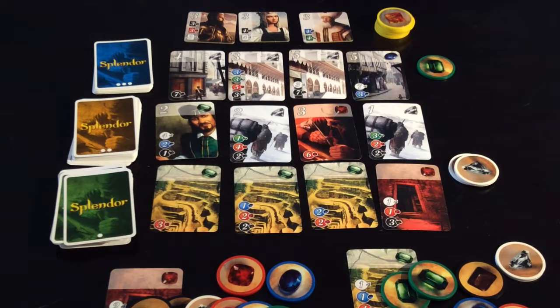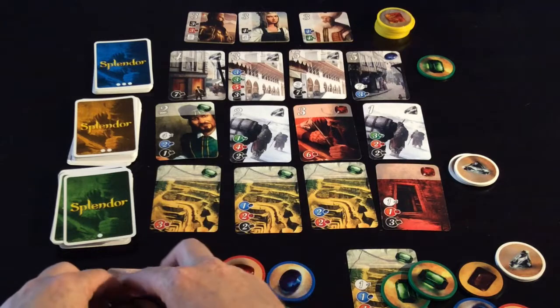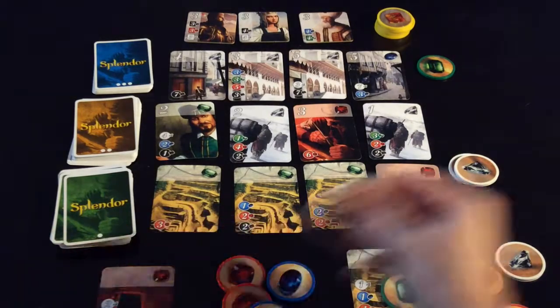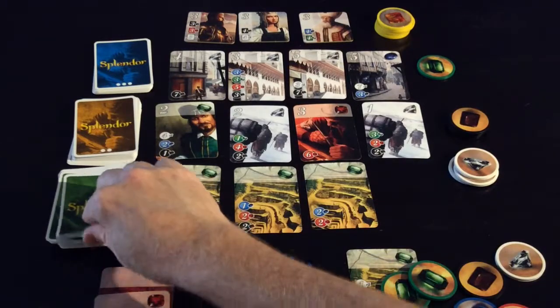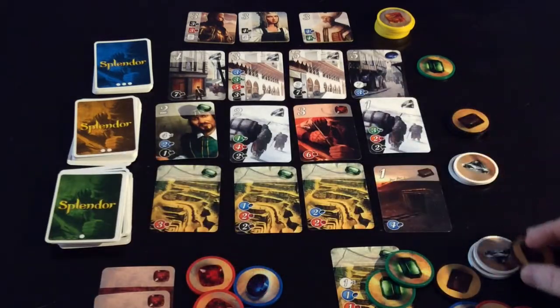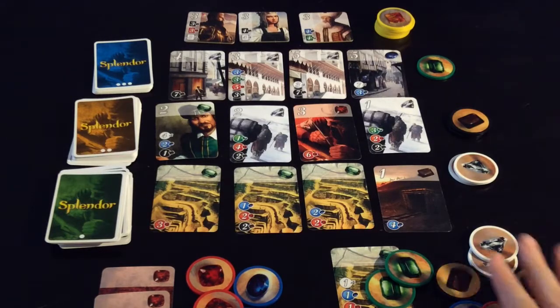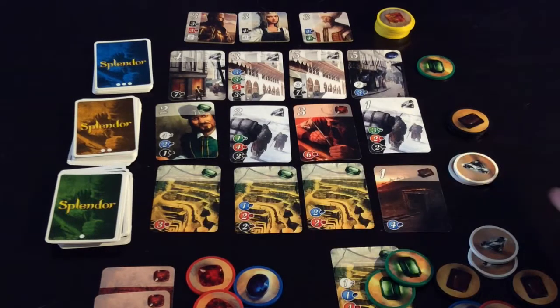So over this side, this guy can now turn in three of the brown, one red, and one white to take that card. This guy will just take these two, putting him to a total of ten. He could take one more and then return one if he wished, but that will do him. Back over to the left-hand side.